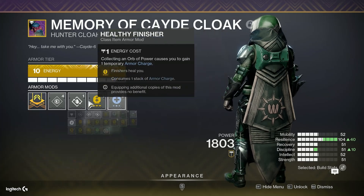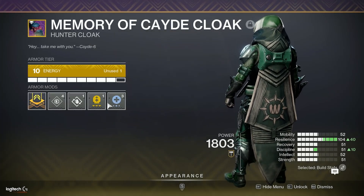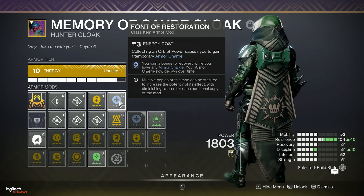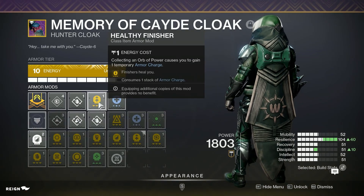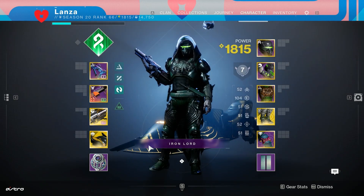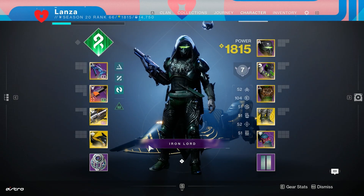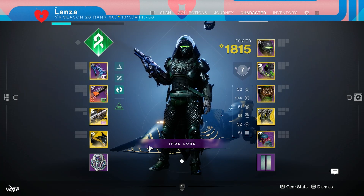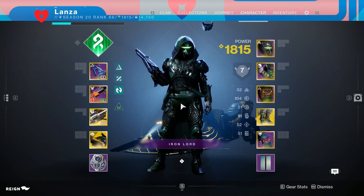As for the mods on the class item, it's largely preference depending on the activity. You could use Time Dilation to keep your armor charges up, since Font of Restoration isn't that important — especially with Woven Mail. For Healthy Finisher, you could swap in Proximity Ward instead. My stat distribution is 51, 05, 55, 5. If you can, try to go for high mobility, high resilience, and high discipline. I don't have great Hunter armor honestly — I need to farm some high stat gear — but I had a ton of fun using this. Hunter is definitely my favorite Strand character with this expansion.